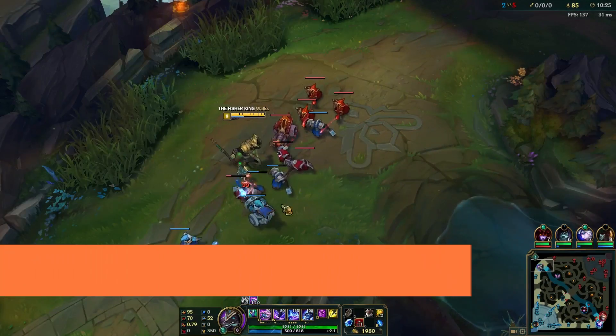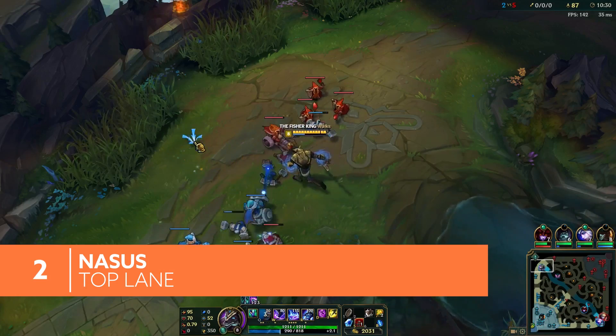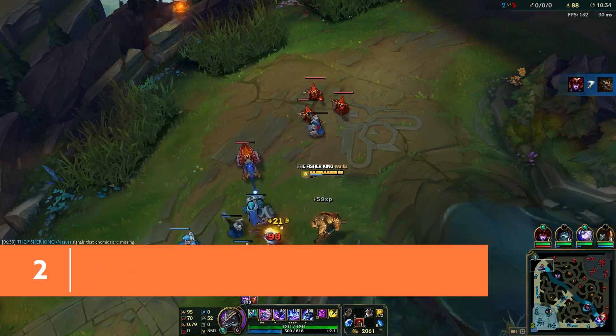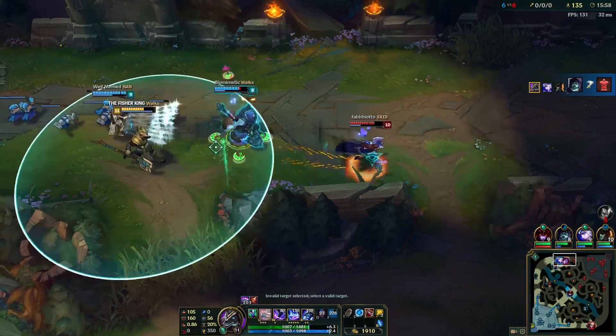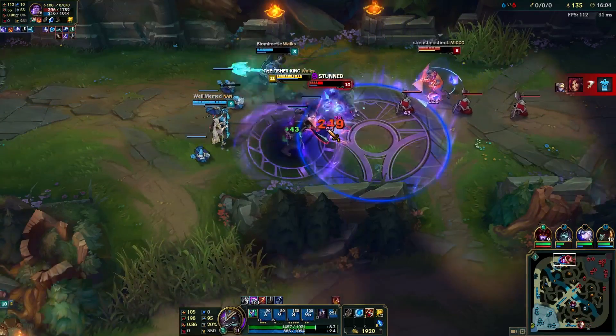Another top lane option is Nasus, who relies on last-hitting minions. If he kills a minion with his Q, Siphoning Strike, the ability permanently gains extra damage. By the late game, a good Nasus can chunk enemy health bars with one swing of his staff.